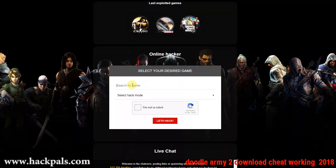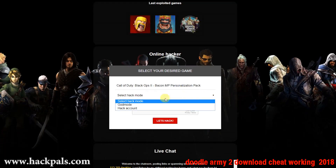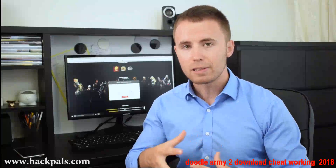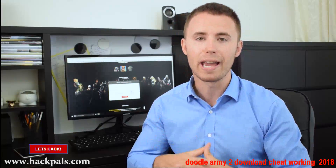When you go to the site, just search for the game that you want to hack. Then just make a simple human verification proof that you are not a robot by either downloading a free app to your phone or doing a quick survey on your PC. After that, simply click on the Let's Hack button and experience the new way of hacking.